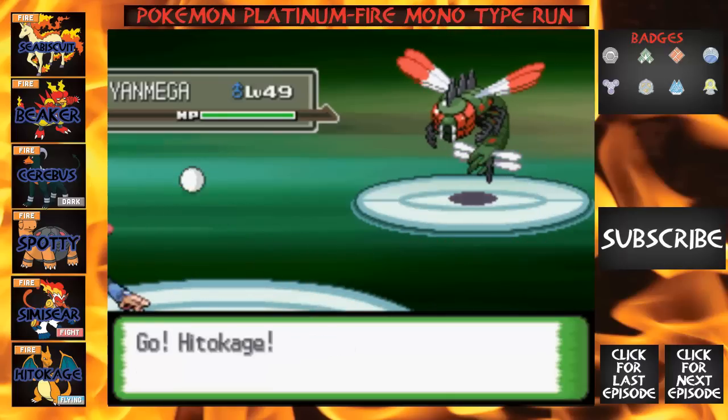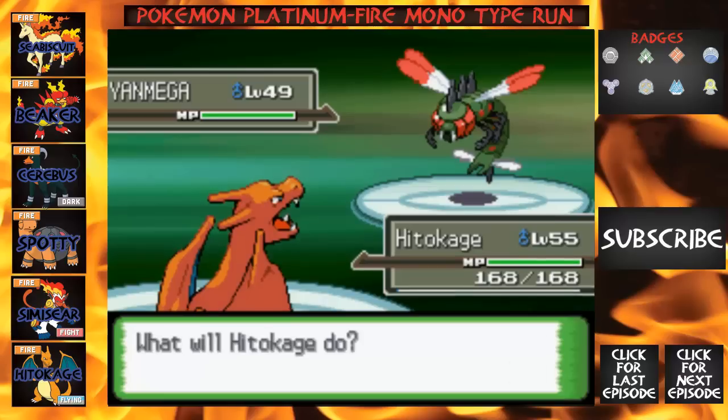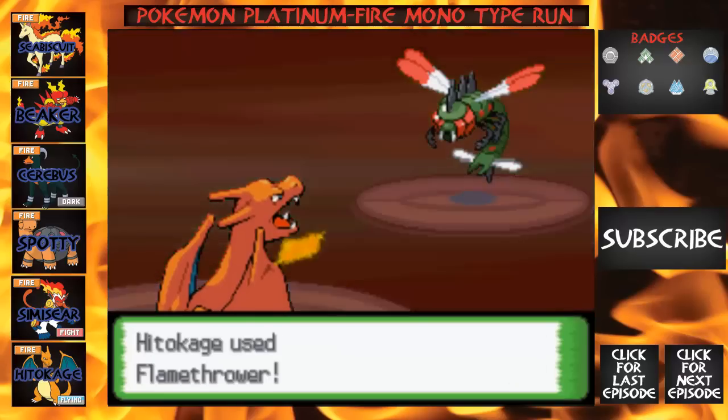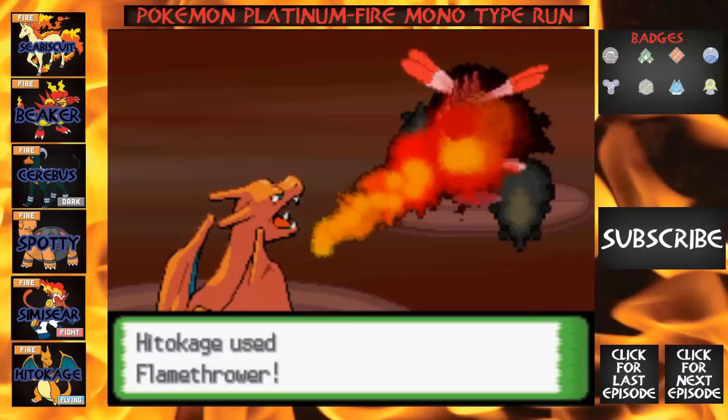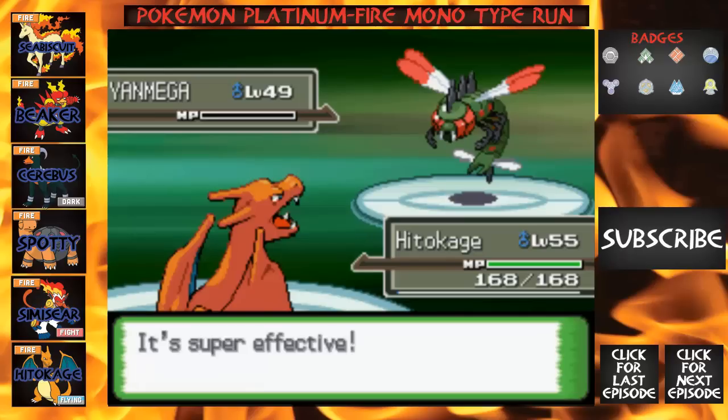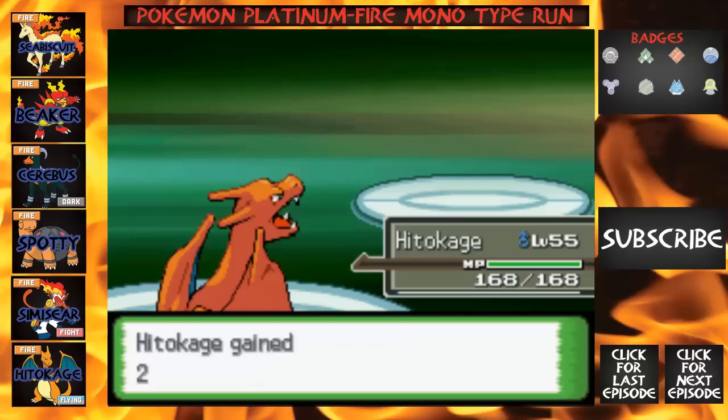It's taking so long for us to get to this point. We're gonna go forward — that should be an easy kill. We're level 55. It's going down! Yes! Super effective.